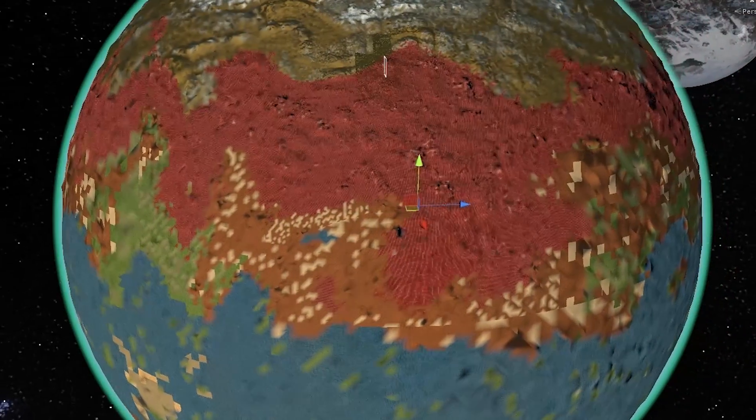Besides the building system, you've also created physics for Planet Nomads. What was the biggest challenge there? Unity physics helped a lot during the process, but our spherical planets needed much customization too. All in all, wheel physics was the most challenging — it took a big portion of the past year to make it right for Planet Nomads. And why is that? There are many racing and driving games out there — why reinvent the wheel?